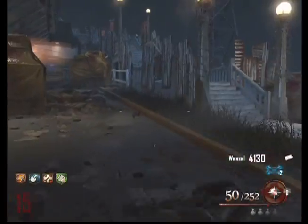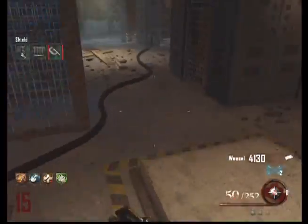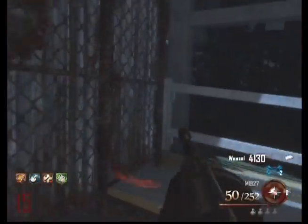There you see the gate that opens up to the oxygen tank, and there's the final piece for the zombie shield, which I believe always spawns in that room.